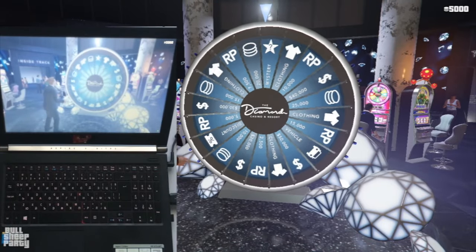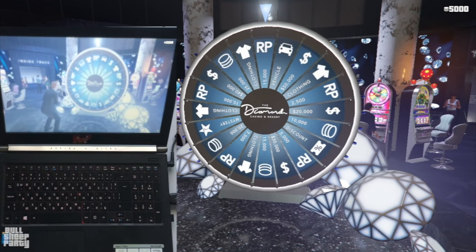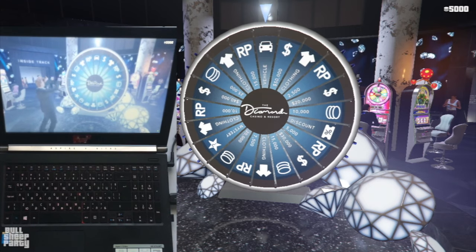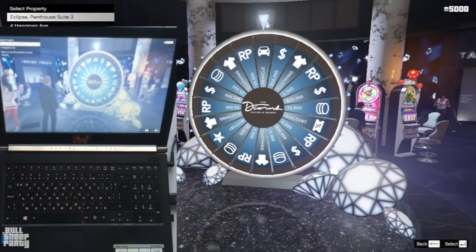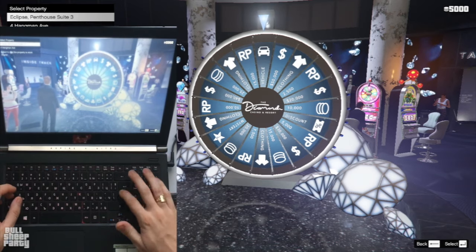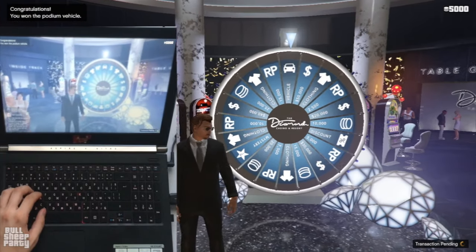If at this point you see that the wheel is not going to land on the vehicle space, force quit out of the game. You can do this either with the task manager or just stop your internet — this way you'll be able to spin the wheel again. Hopefully you didn't need to do that, and hopefully you now have the vehicle. Congratulations if so!